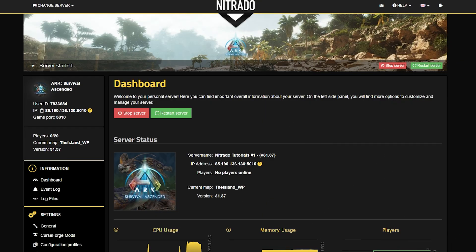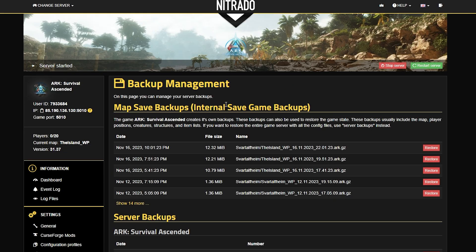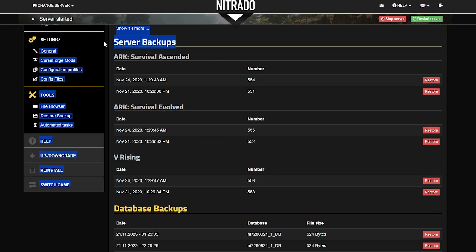This is the slightly more confusing part of the tutorial, but hopefully you'll understand it by the end. As soon as you go to restore backup under the tool section, you'll see that there are three different main sections of the page. There's the internal save game backups, which are the easiest and quickest way back in game, whereas server backups have to do more with the actual server settings being saved on top of the game settings as well. It's a subtle difference, but important.